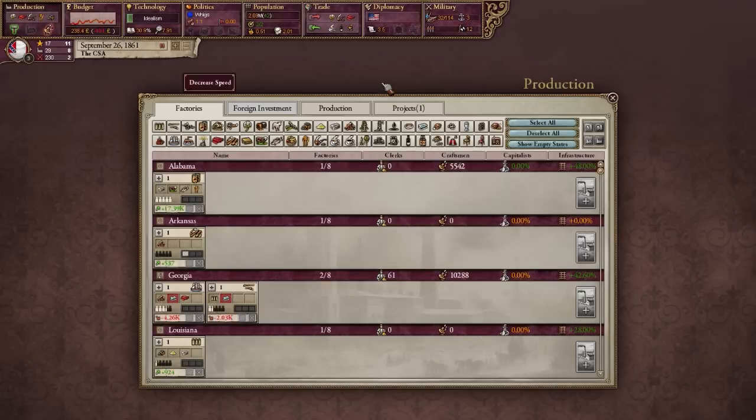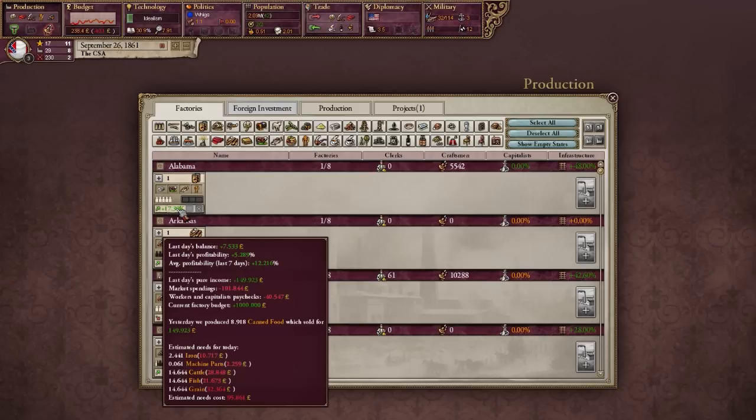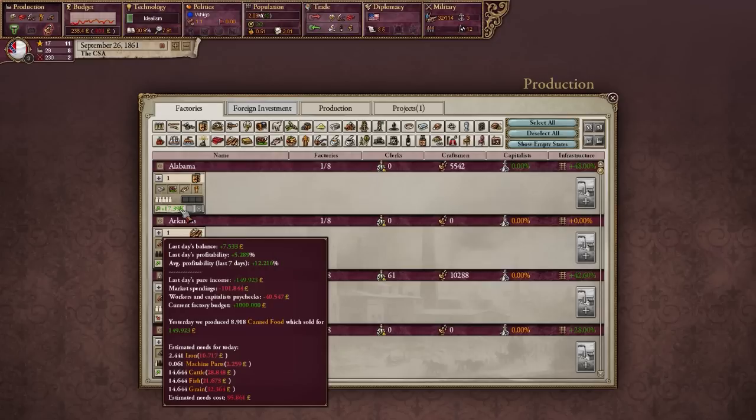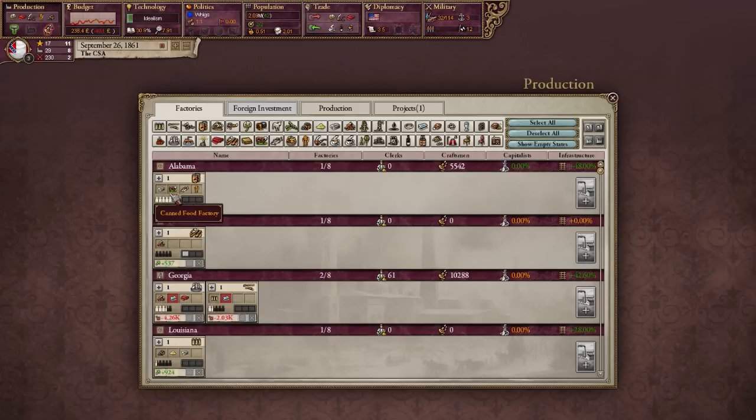We're building a small arms factory. Our capitalists are helping us build things. Let me get a calculator — I think this might be how much they make in a year given the current profit in one day. So 7.8... actually, I don't know what this 17.39k number is. This factory is making 7.5 pounds — that's the last day's profit. If we multiply that out by a year, it's about 2,750 pounds. I don't know what that number actually means, but I could probably look it up.